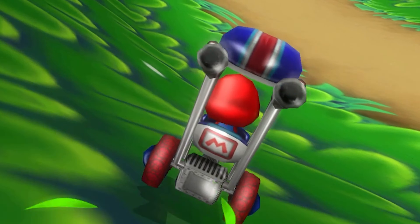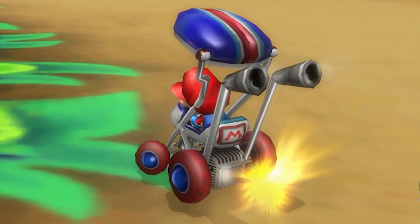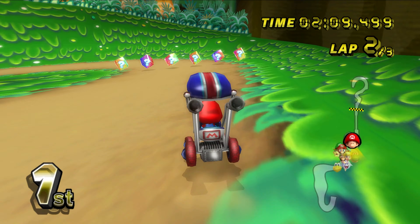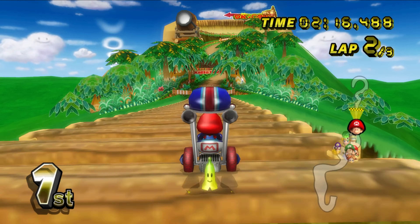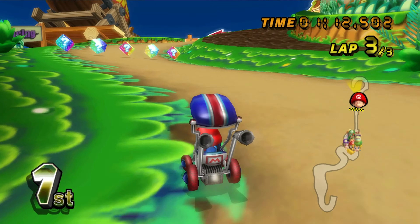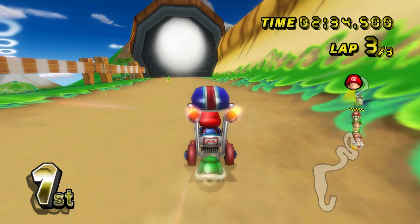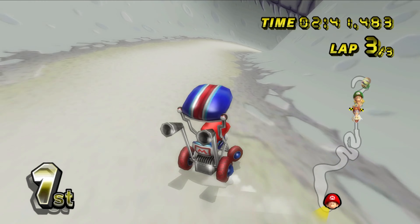Watch out for those boulders! Let me try the shortcut — you can do it with or without a mushroom, it's up to you. I tried it but didn't quite make it. Then there's the big downhill slope — almost hit the wall. Into the cannon we go — Baby Mario is flying! Nice view up there.